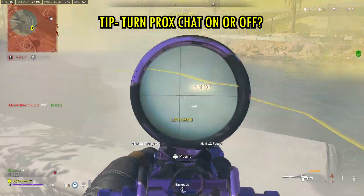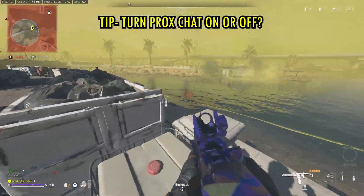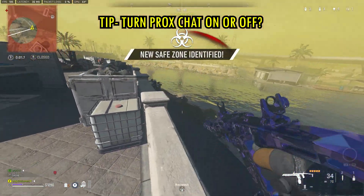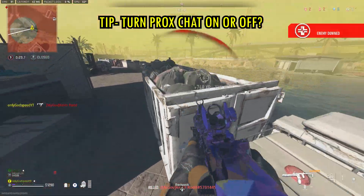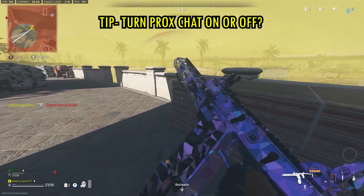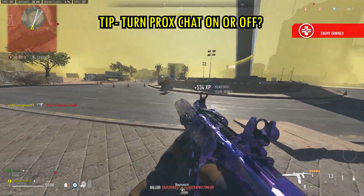The next tip is regarding proximity chat. I love it personally and hope people keep using it, but since I'm on PC I can listen without giving my comms away. I've wiped so many squads because they give their position away — it might not even be them talking, just static noise from their mic, but now I know they're within 50-odd meters from me. Turn it off if you want to sweat, or leave it on if you want to have fun — the choice is yours.